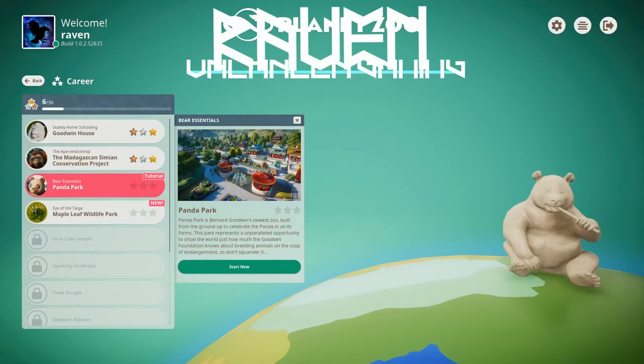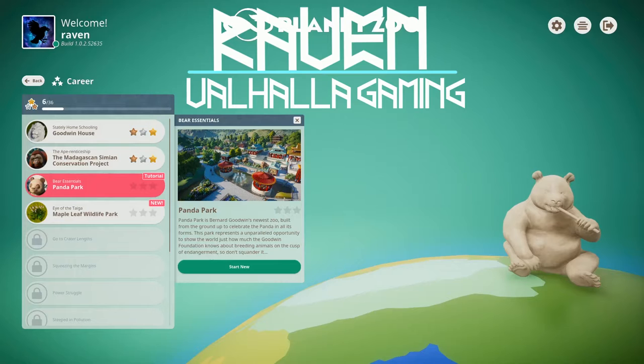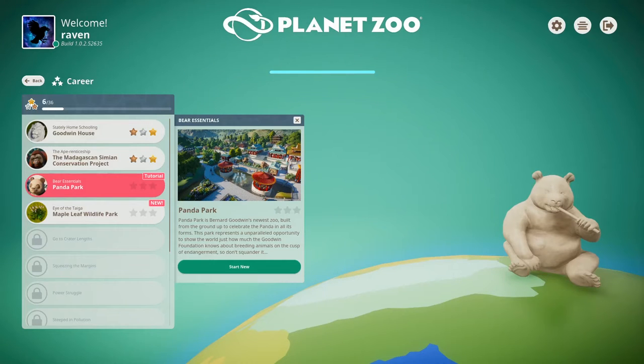Hey guys, it is Raven with Valhalla Gaming and we are back once again with Planet Zoo. We are going to be moving on to the third mission in career mode called Bear Essentials Panda Park. Panda Park is Bernard Goodwin's newest zoo, built from the ground up to celebrate the panda in all of its forms. This park represents an unparalleled opportunity to show the world just how much the Goodwin Foundation knows about breeding animals on the cusp of endangerment, so don't squander it.